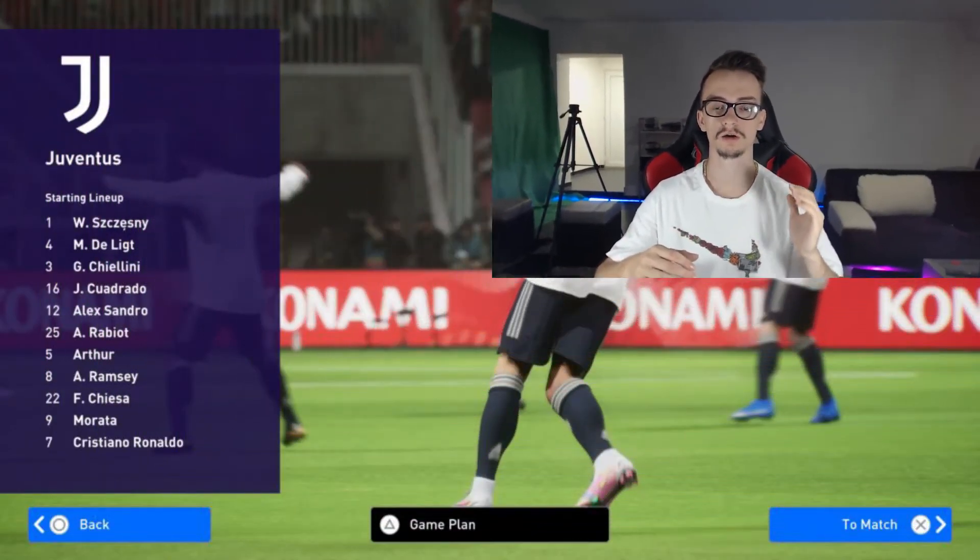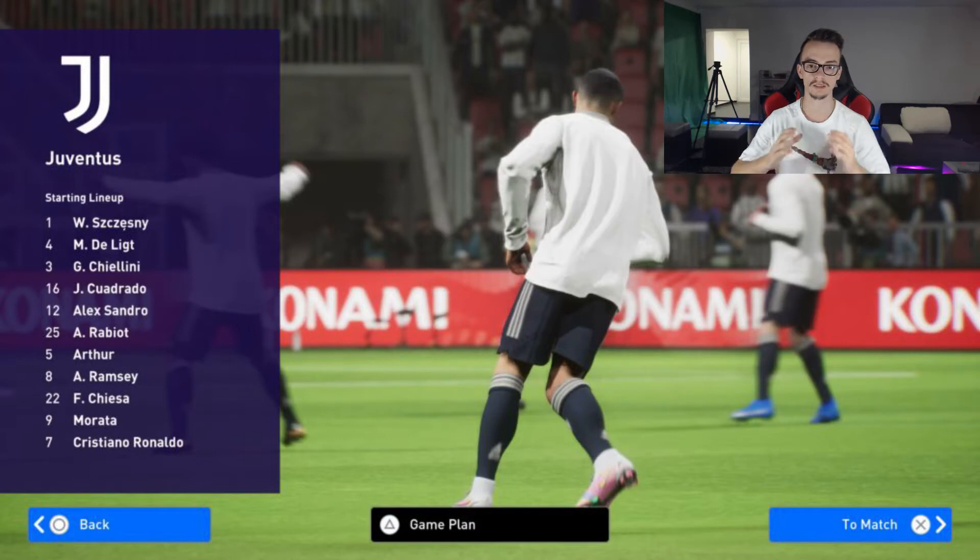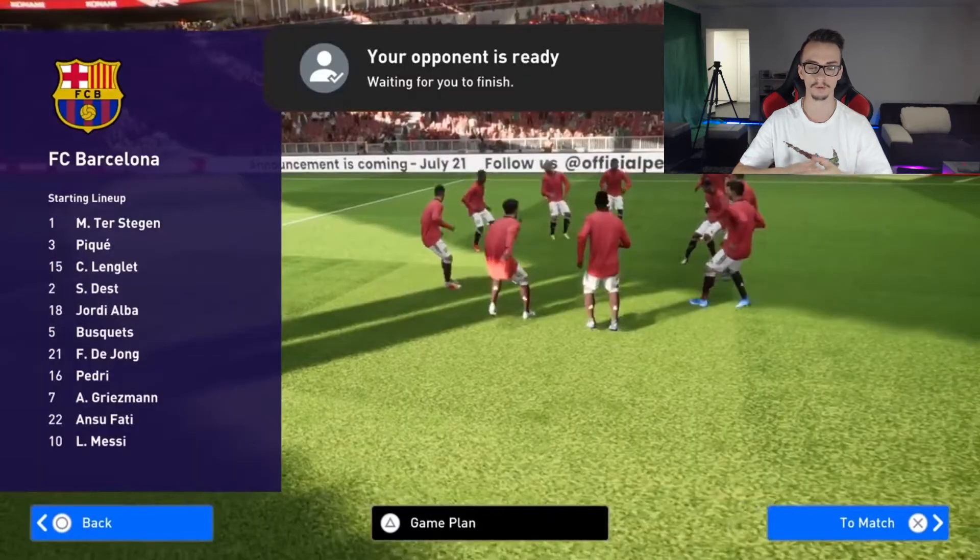The first feature on Pro Evolution Soccer 2022 is the warm-up. You can see this cutscene before the game starts. You can see the players there warming up before the match has started, and you can also see that they have worn their jackets. This has never been in any previous PES.